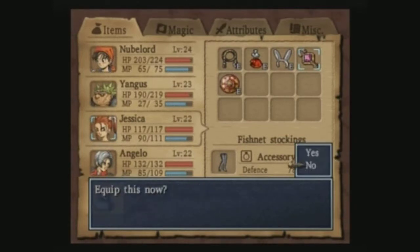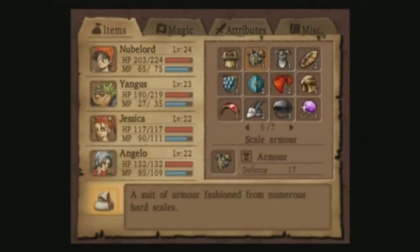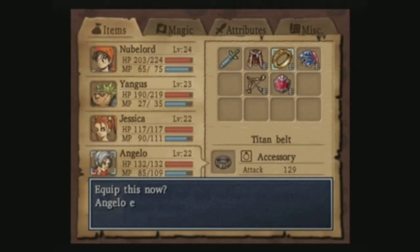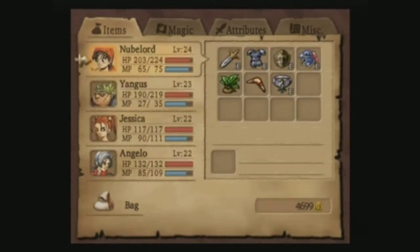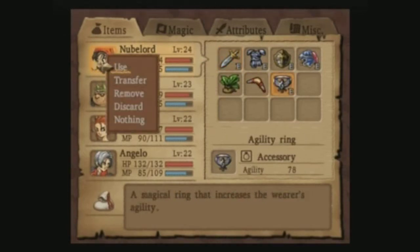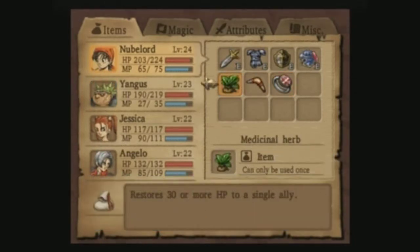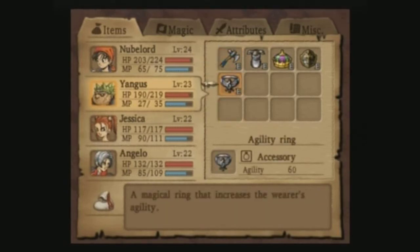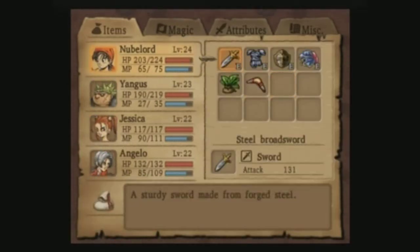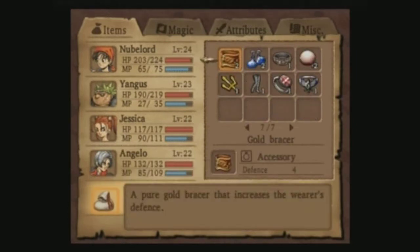We have to get the fishnet stockings - she needs that. The Titan Belt - I would say he doesn't need that. I'm gonna transfer this to Yangus just so he can have a little bit of agility. Nah - nobody needs agility. I'd rather have defense.